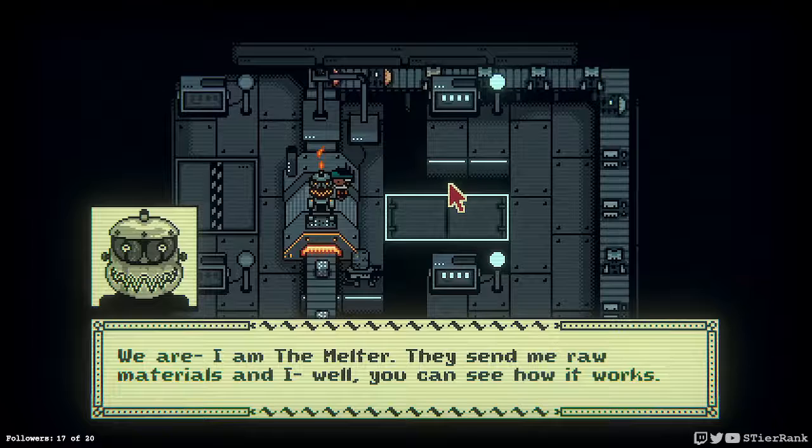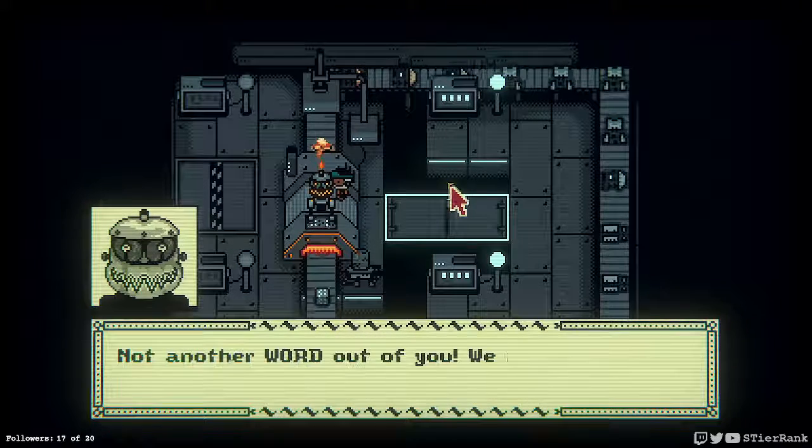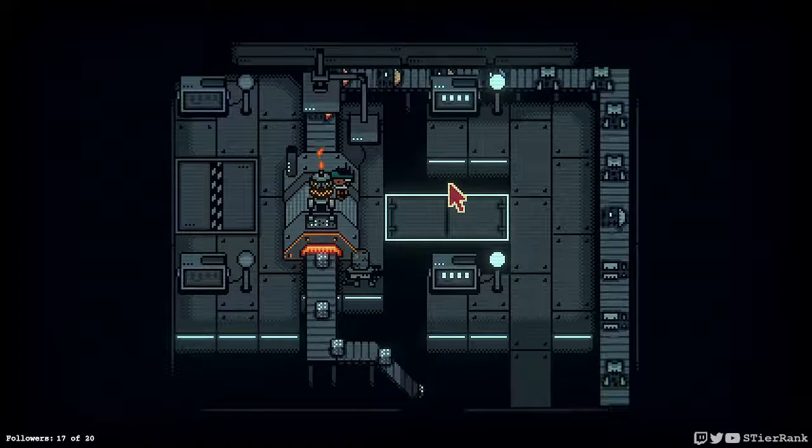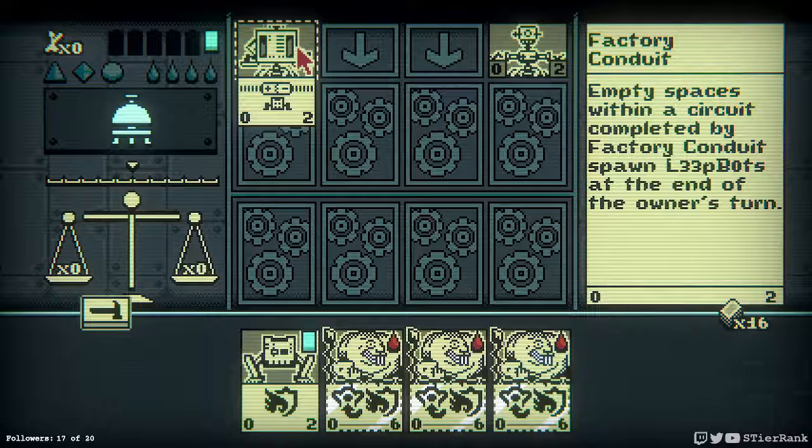We are — I am the Melter. They send me raw materials and I — well, you can see how it works. Not another word out of you, we must have a card battle. It's going to send out a Factory Conduit. Empty spaces within a circuit completed by Factory Conduit spawn Leapbots at the end of the owner's turn.